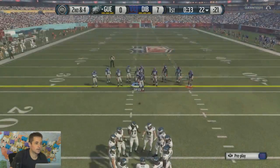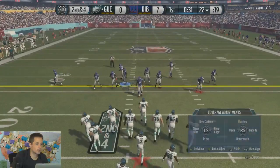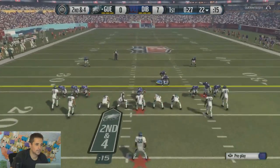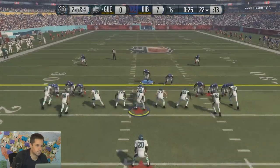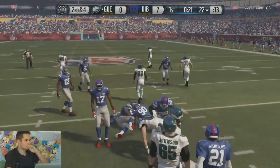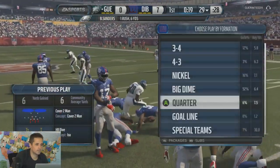We're just trying to get our big dime set up or our quarter set up for when we want to go to zone. But right now we're just going to run man with the Deions. He's also got Barry Sanders. I believe he could pass here. We have mostly pass rushers in this formation, so it will be hard for us to stop the run.